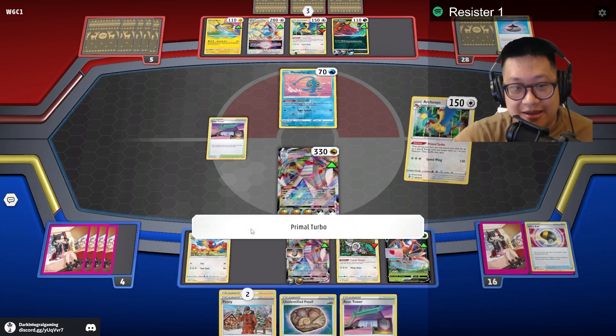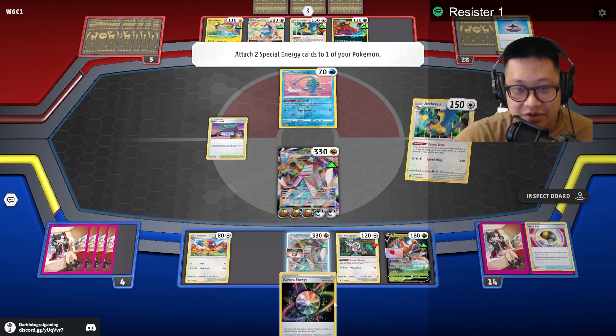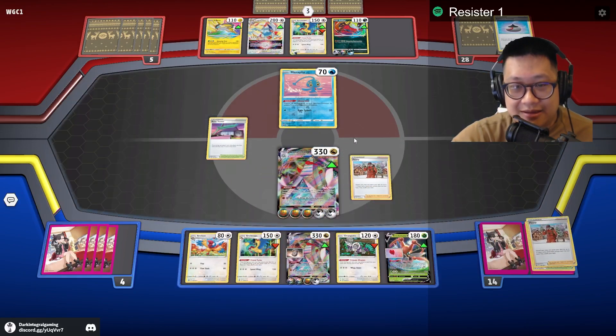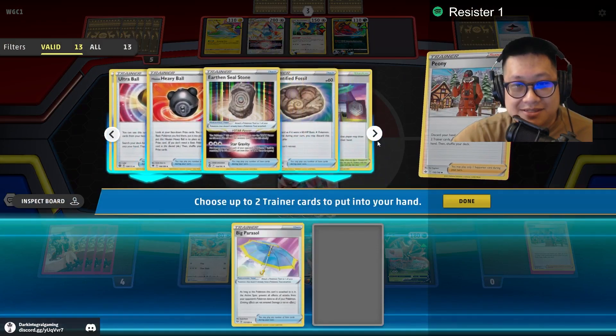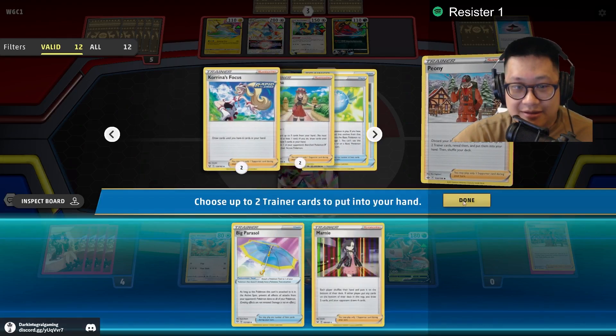Let's go ahead and thin the deck. These are the only energies left. We are gonna Peony. What are we gonna grab? A Parasol. I hope I have a Switch left. I have a Marnie. I'll take that.